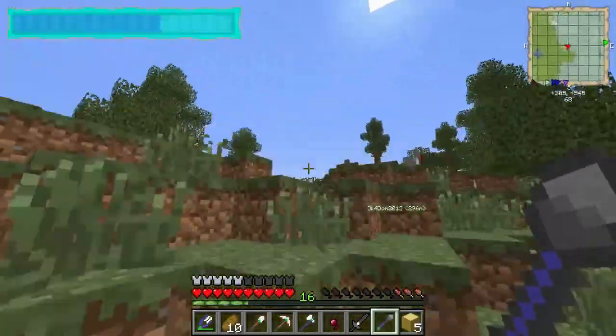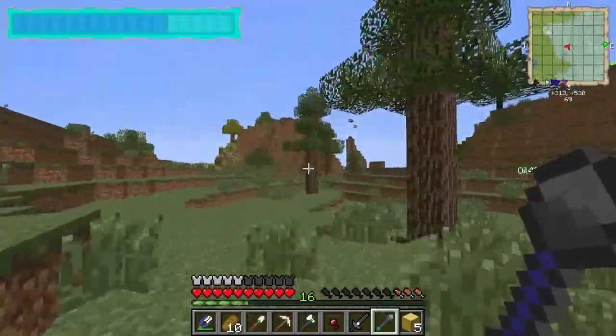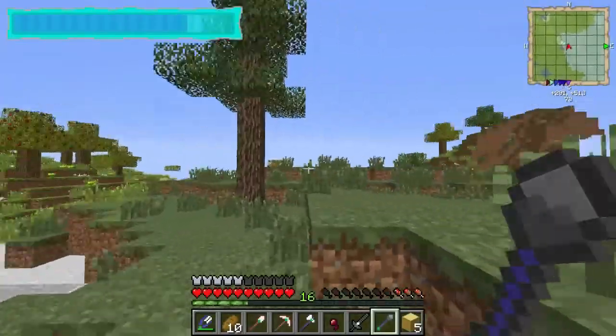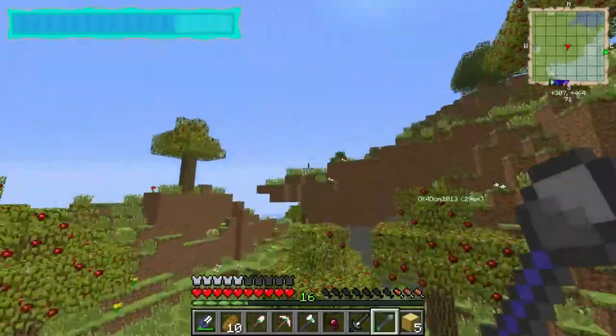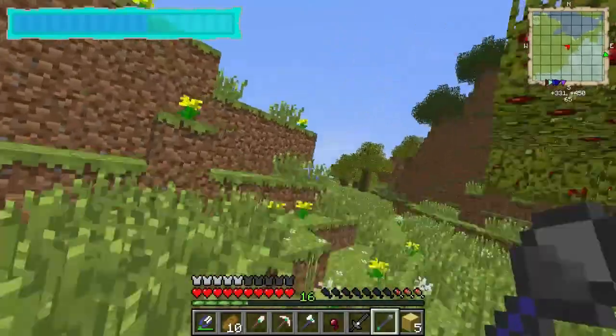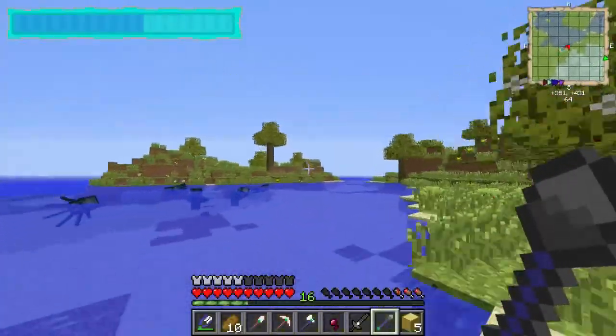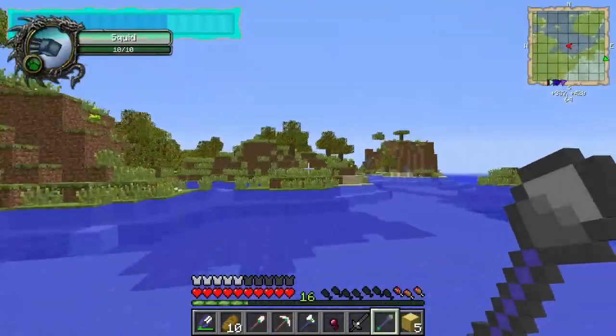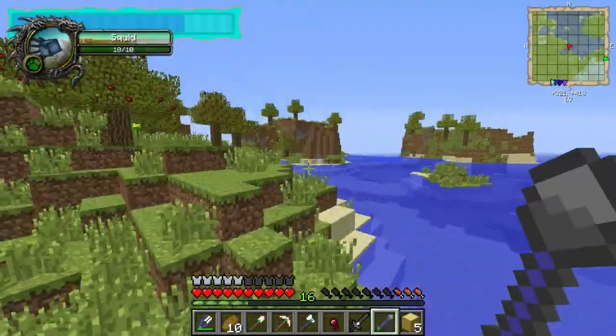I want to see if the rod has range limits. We've got a really nice spawn area by the way — lots of apple trees so we have unlimited apples, and there's a crazy nice snow biome nearby. I can also run over water — it uses up my fly meter, like I'm flying when I do it.